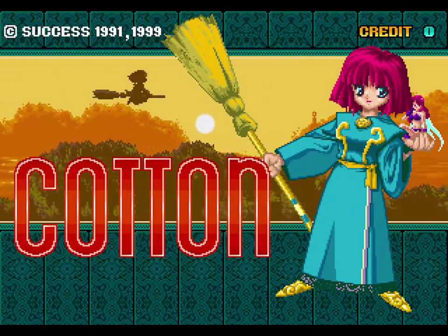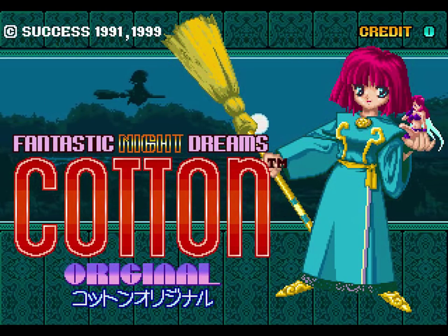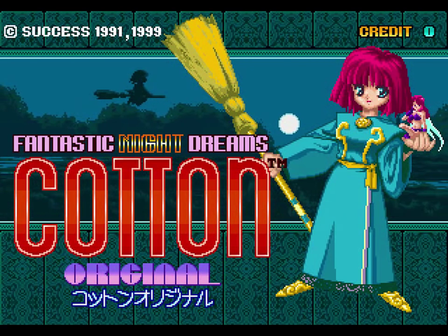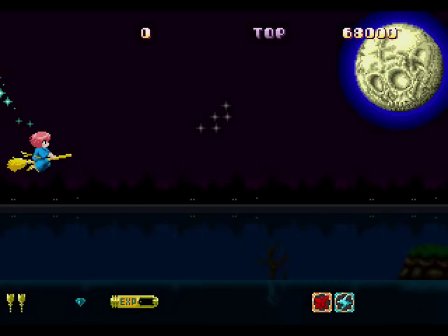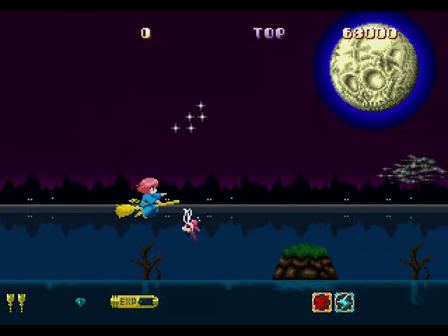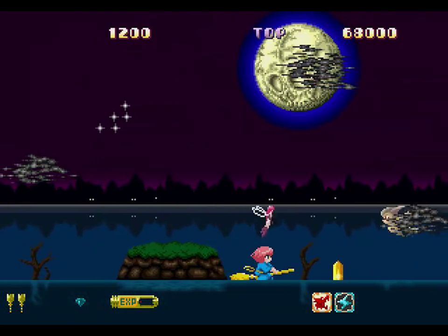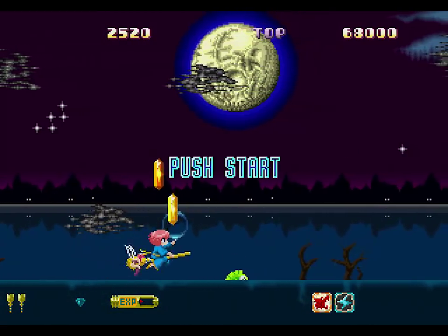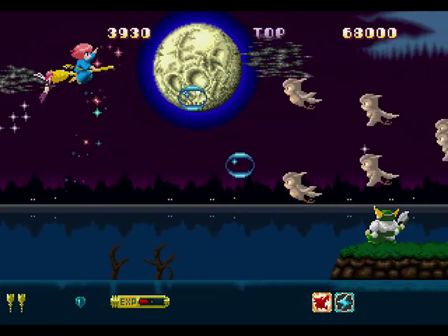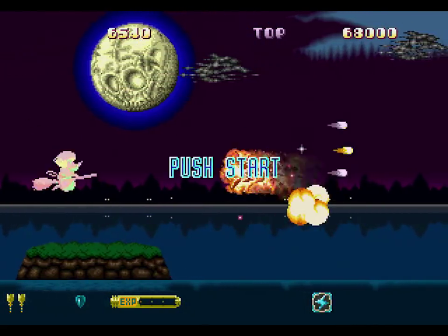It's time to get into the Halloween spirit. Welcome to Let's Play Fantastic Night Dreams, Cotton Original. This is a game that came out back on the arcade many years ago and was later ported to a home computer system, the TurboGrafx, and later the PlayStation. Every version it's been ported to has changed little bits and pieces, but I think the PlayStation version, which is specifically labeled Cotton Original, is one of the most loyal versions.